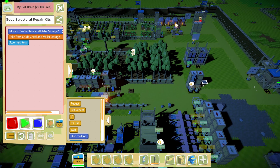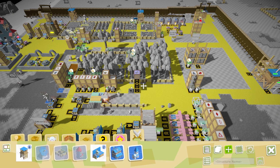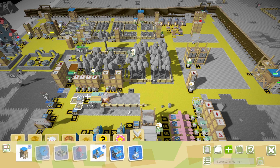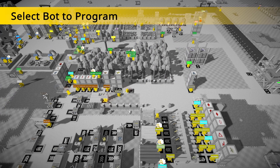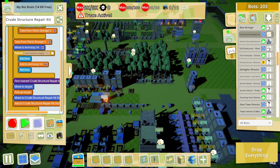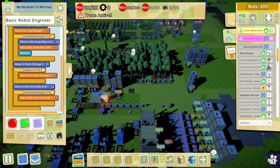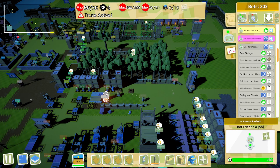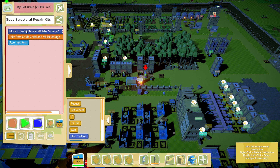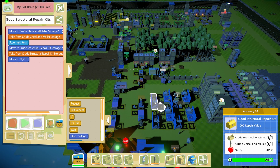Let's grab a bot — you are going to be a good structural repair kit maker. We need a kit and a chisel. First you're going to come up here, grab yourself a chisel, store it. I'll stop this real quick and move this over here. Record — you stop, drop, go. Back to what I was doing. You're going to take one of those, store it, take one of these, then run back over here.